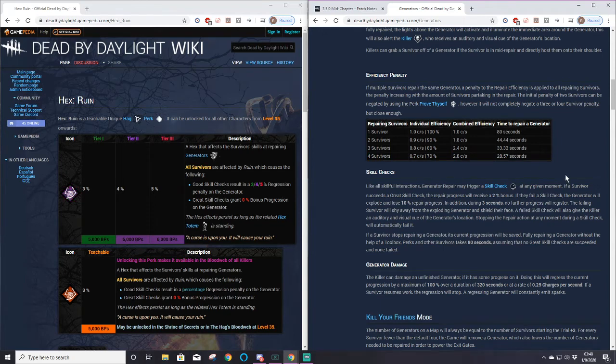There aren't many four-survivor generators in the game and all four people being on a generator without a killer applying pressure is pretty rare. However, if you spawn on one side and there's a generator on a map like Ormond, it can take 40 seconds to cross the map and that generator can already be done.